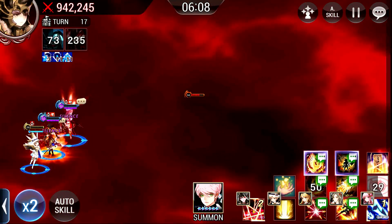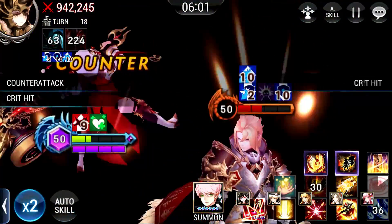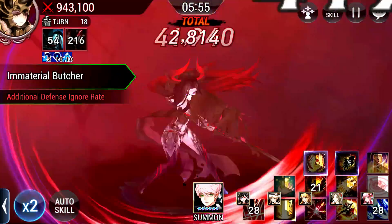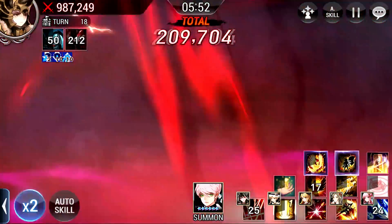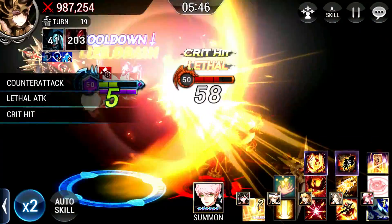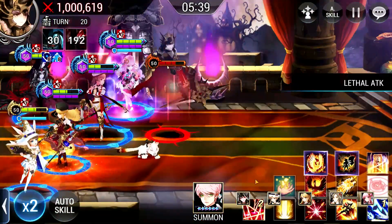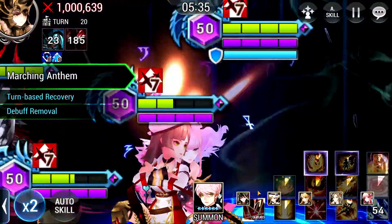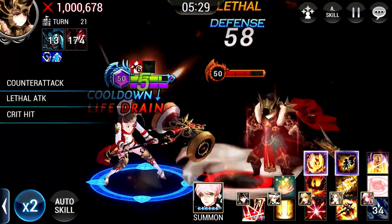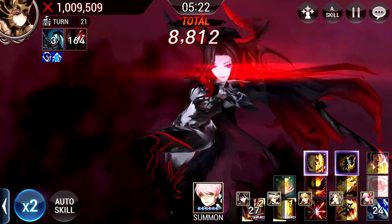Earlier on in the match, I actually cast Ariel's Awakened skill. Ariel's Awakened skill increases block rate for allies by 40% for 8 turns and decreases block rate for enemies by 40% for 8 turns. The point where I cast this was after Rook has died, because I don't want Rook to remove the decreased block rate cast on them. I make sure Rook has died and then cast that skill, so I'm more certain that Chancellor actually has a lower block rate and I kill him off very easily. The rest of the block rate debuff is then on Dylan.